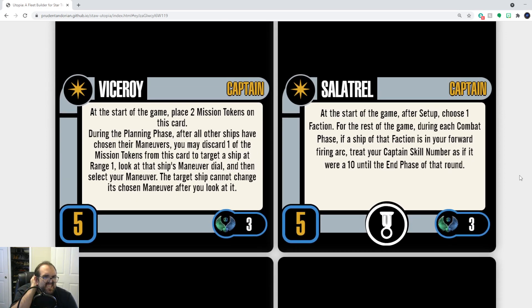Viceroy — eww, Viceroy's just messy. I would change Viceroy so you take an action to plant a mission token on a crew within range one to three, and then during the planning phase can discard the mission token from that crew to look at the maneuver dial at any point — because that's more representative of the psychic/telepathic connection that the Viceroy had with Deanna Troi. You've got to be within range one to two to plant the mission tokens, and then later he can discard to do the rest of the ability.